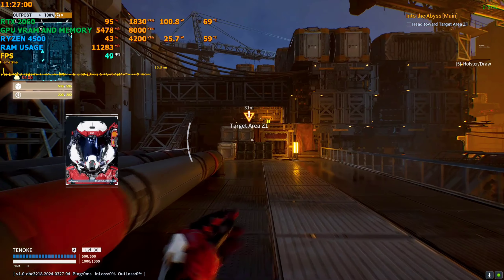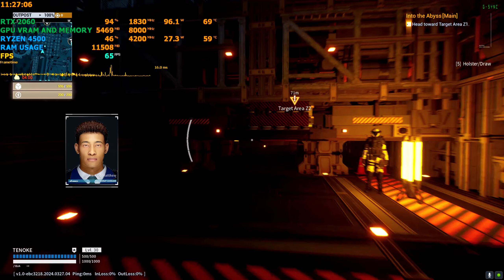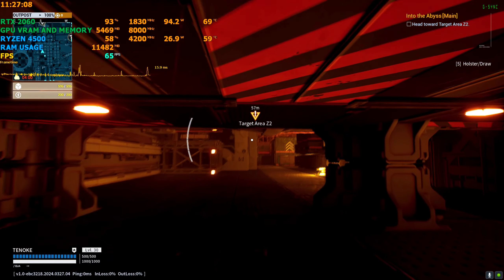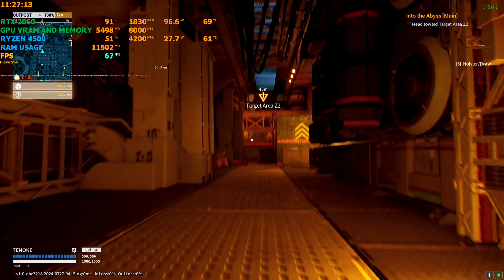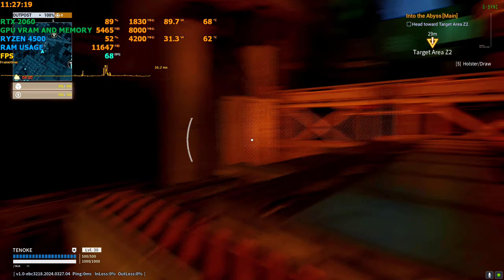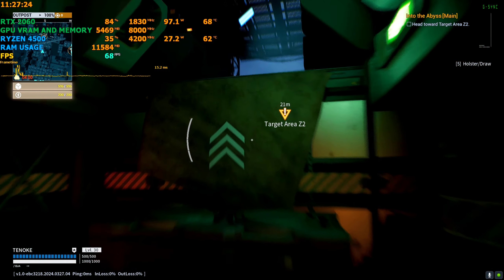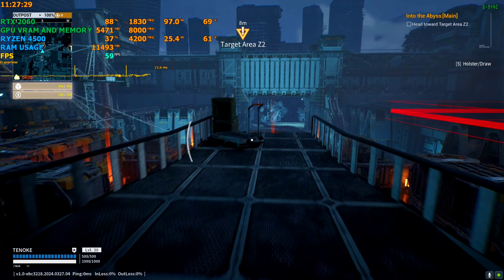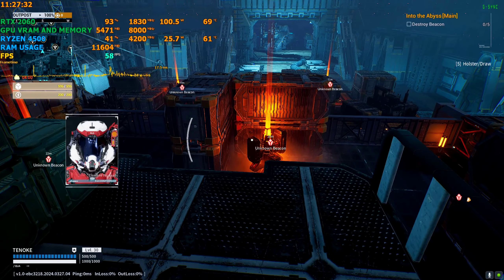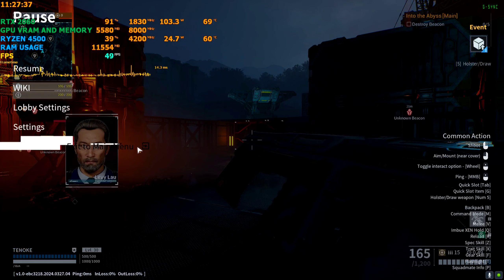This game does come with FSR 3 frame generation, but that's a mess which I will show you in a second. First, let me play with DLSS a little bit — you can feel the smoothness, as it should be, at around 66-67 FPS. You might see a little FPS drop here and there because I'm copying some files into the same folder where the recording is being done, so don't mind that. The game is super stable, but it's GPU heavy — on an RTX 2060 it's only giving me around 50 FPS on DLSS.